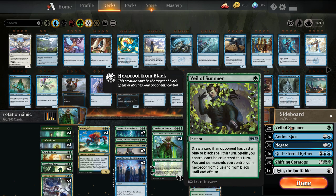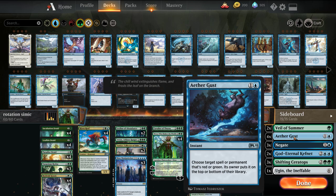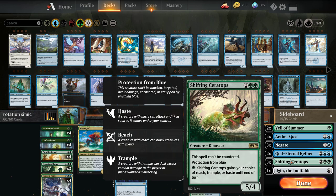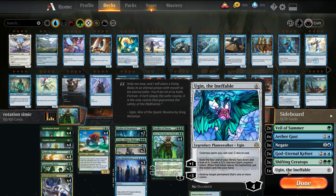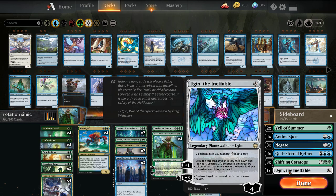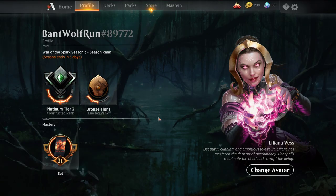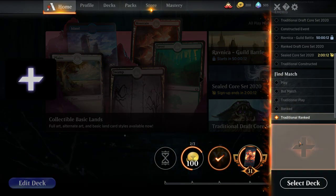The sideboard: Veil of Summer versus counter decks; Aether Gust versus Gruul-style strategies, Dinos, and aggressive things — more of a tempo play while we set up our ramp; Negate versus Control; Kefnet versus heavy removal decks like Grixis-style and Esper, since it can keep getting put back into our library; Shifting Ceratops versus blue-based and Teferi strategies; and Ugin as a one-of catch-all removal and card advantage for grindy matchups. I'm on like Platinum 2 — I've been grinding Aristocrats — so we'll play some ranked games.